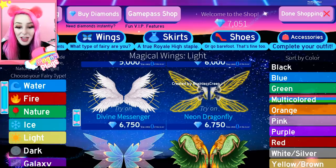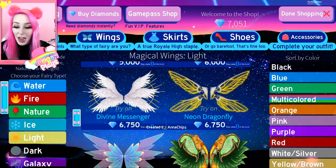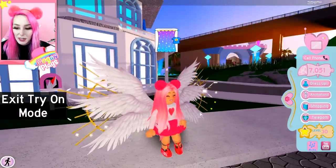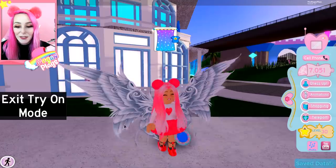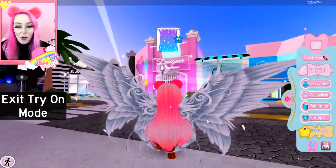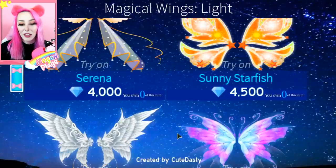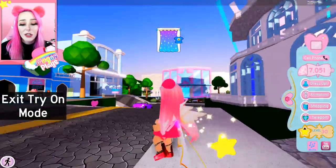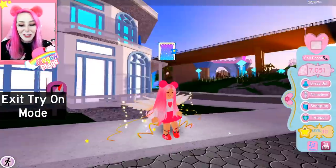There are so many new ones. Neon Dragonfly — let's try that one on. And then we have Divine Messenger — that one's so pretty and they give off light. Platinum Skybound — I didn't realize how many there were going to be. The angel wings under the light section are my favorites — these look so beautiful. They're just little cuties — so tiny and cute, and I love the little stars that come off of them.